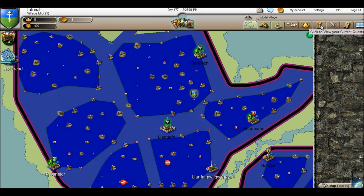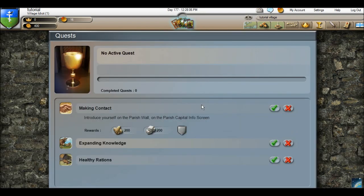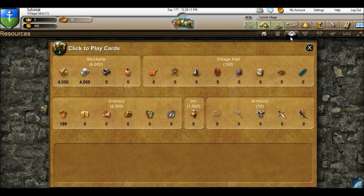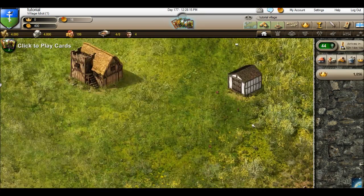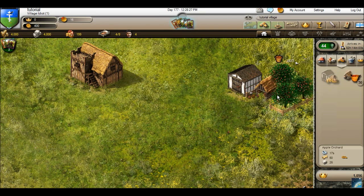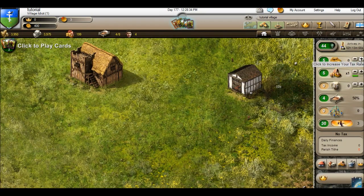The quest icon is flashing because I haven't looked at it yet — making contracts, introduce myself on a parish wall. I already have about 4,000 out of 4,000 stock. Since I don't have the research for faith point buildings, usually when you start a new village in an already established world that's what you want to do. But for now I'm just going to get a couple of apple orchards and get my food production up so my people aren't dying and I can tax them.